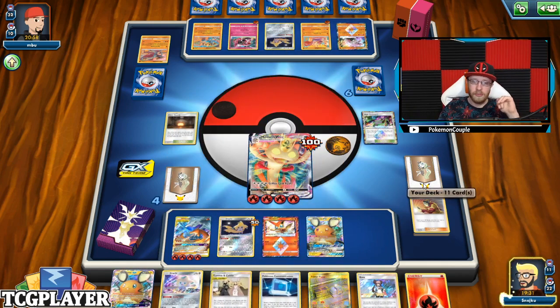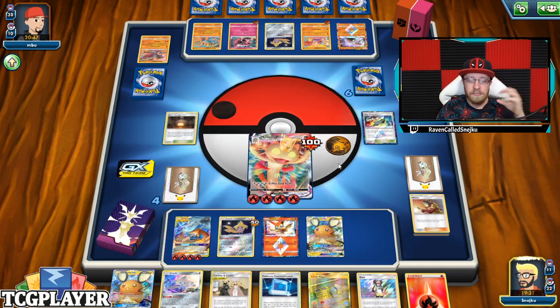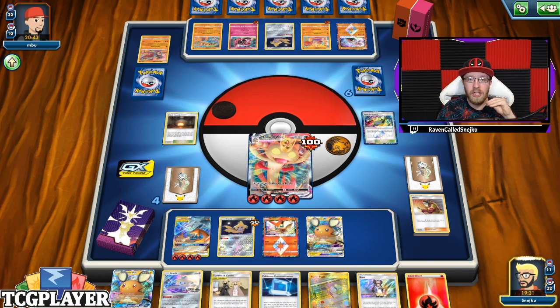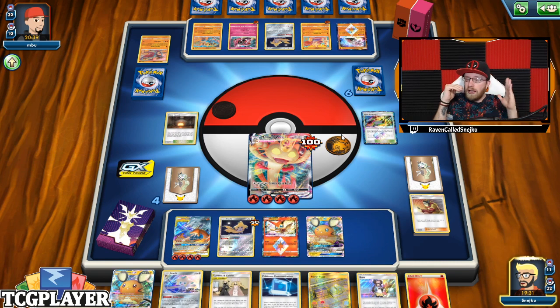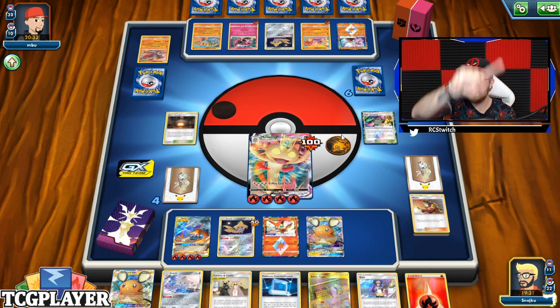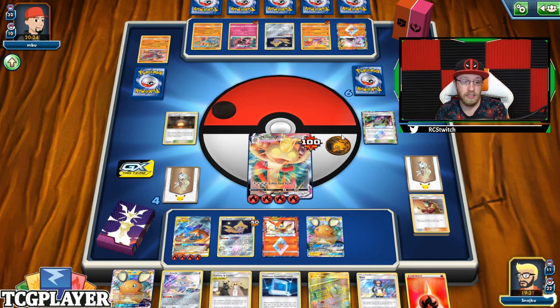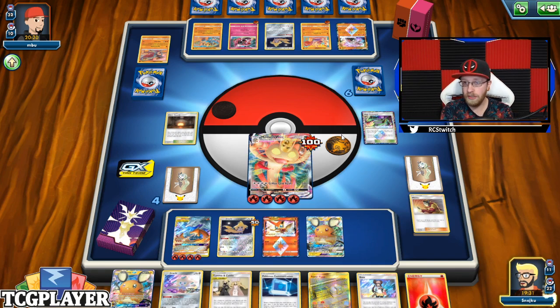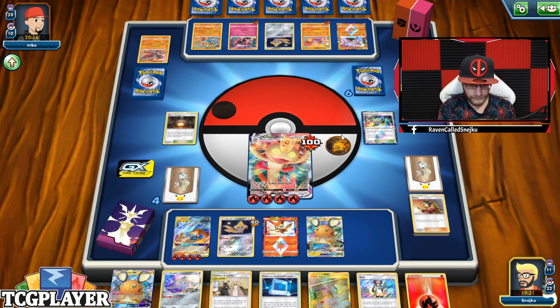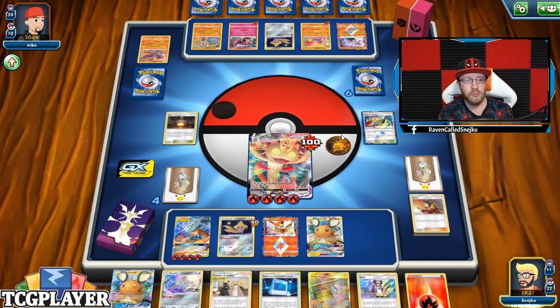At a certain point I'm going to have to stop attacking with the Meow VMAX. I think next turn is going to be the last attack of Meow VMAX, and we're going to switch into our Reshiram and Charizard as the main attacker. I think that is a great option and a great move to do. Because he can't really do enough damage — he has to attack with Hitmonchan again. The whole chain has to come around again. He might draw into Hitmonlee and complete the chain up until Hitmontop just to get rid of everything I have.